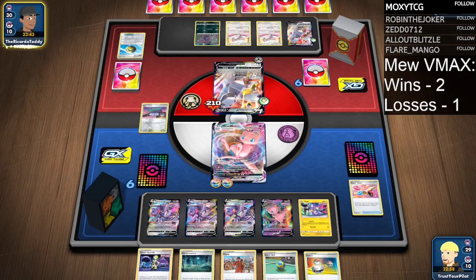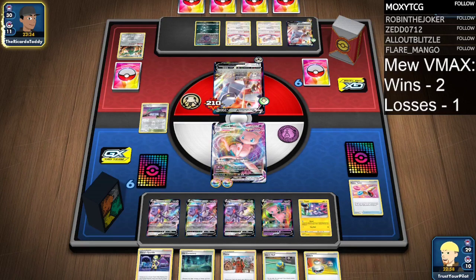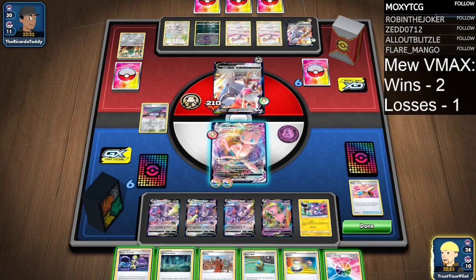The price goes down over time, especially when you figure out if a set is good or bad. Fusion Strike — the pull rates are so bad. This would actually be fine if I had access to Oricorio, but I don't.